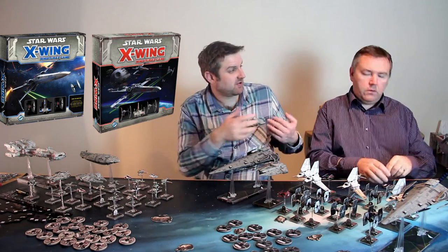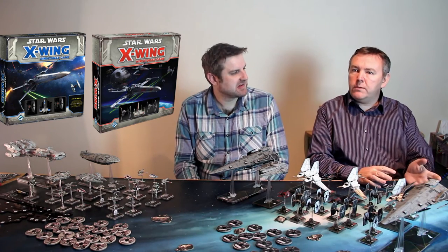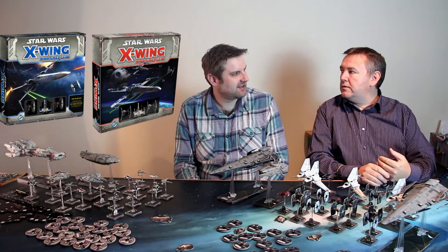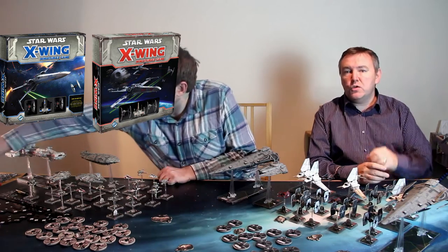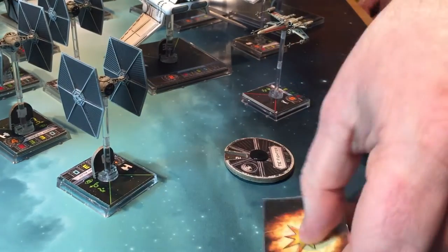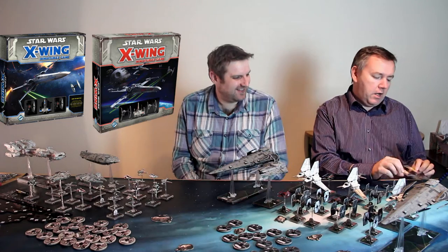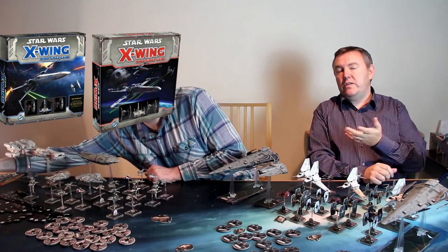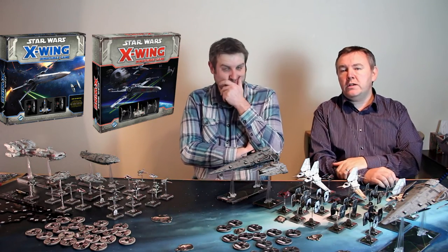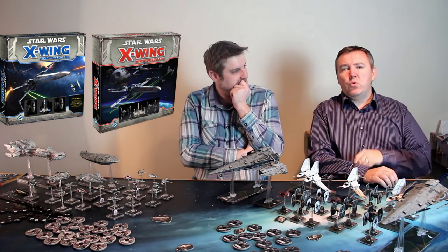You draw damage cards when your ships run out of shields. Worth noting: they recently changed the FAQ so if you've got the old core set with the old damage deck you can use it. The new Force Awakens core set has a slightly different deck with a snazzier explosion on the back that you can use optionally. Initially from January 2016 you were required to use the new deck, but they backed down from that.